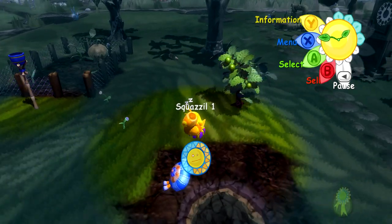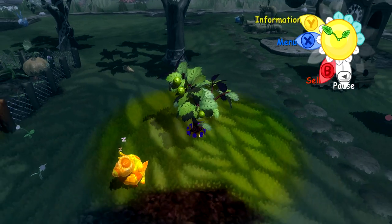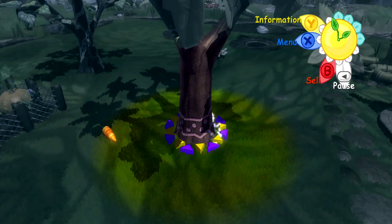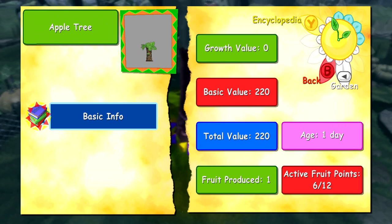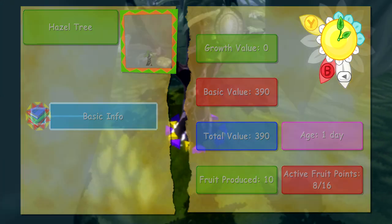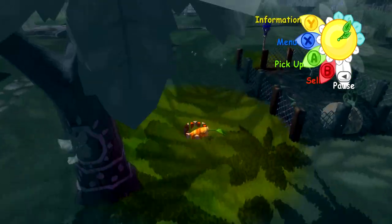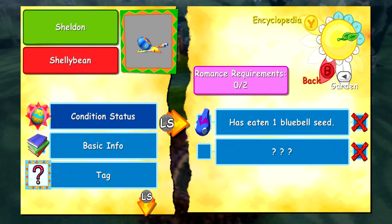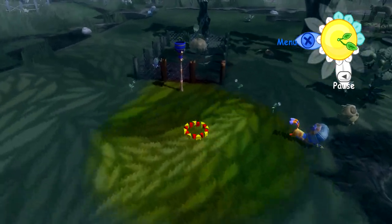You can definitely see a bunch of blackberries coming through. Basic value, fruit produce, active fruit points is 12 of 12 — I think that means it's maxed out. This one's 6 of 12, we stunted this guy a little bit, and this one's 8 — didn't get as stunted. We didn't get any fertilizer on it so you can see the variance that occurs.